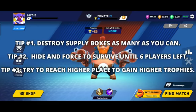Tip number 1: At the start of the game, destroy supply boxes as many as you can to gather bonus power points. Tip number 2: Hide and force to survive until 6 players only are left to avoid trophy deduction.